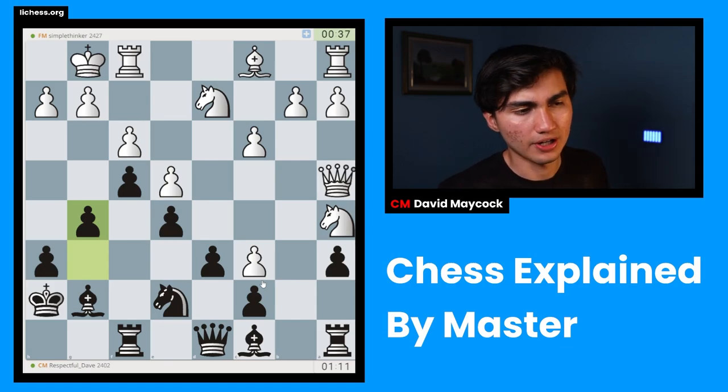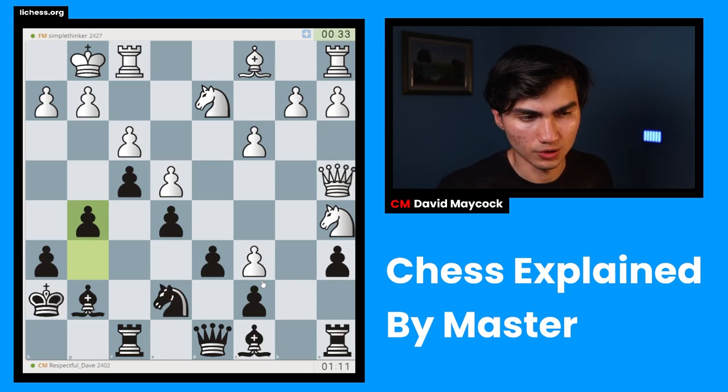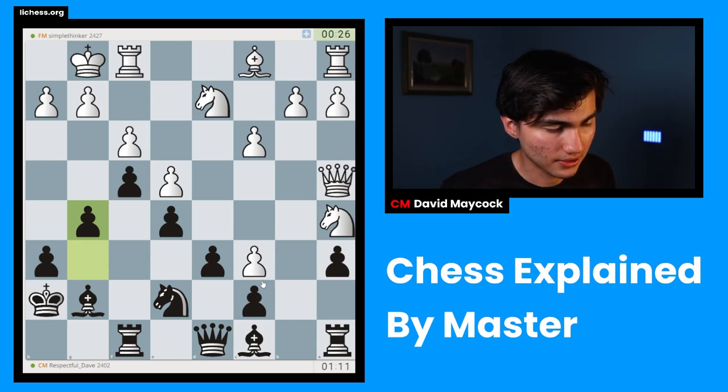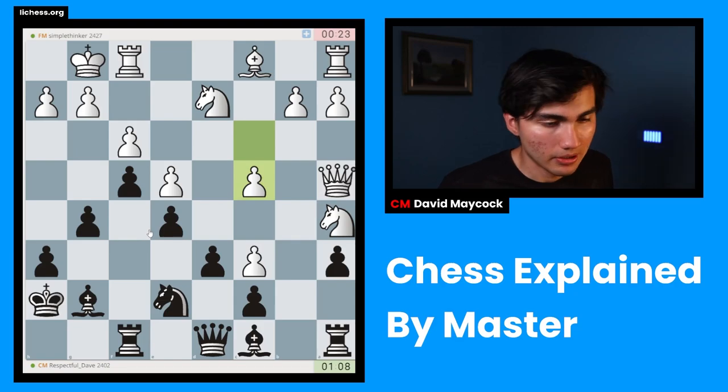These things are principles — they're guidelines. You should always be pragmatic, never dogmatic. So g5, knight g6 coming, knight h4. I think my opponent is playing without a long-term plan. Getting this knight to a5 might have been a plan, but it was a bad one.